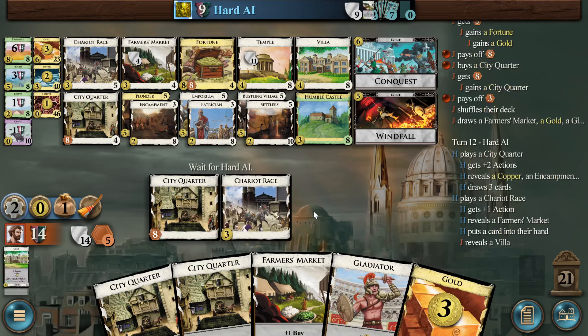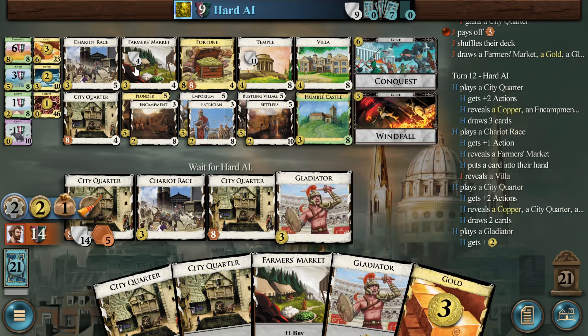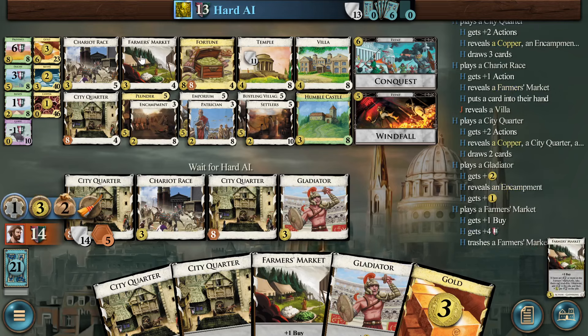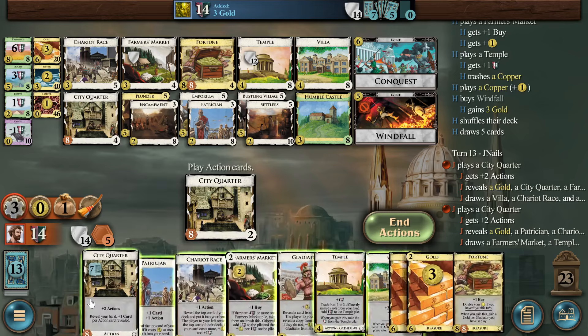I think the bot's just too slow to payload. It was a little bit over-aggressive with the City Quarters taking debt. The third City Quarter seemed a little bit inopportune. And then it's relying on these Farmer's Markets and getting pinned on the four-victory-point one. Encampment — and you got me there. You've killed your Farmer's Market. My condolences. Do you even have eight? Yeah, the bot's just dead. You can buy Fortune next turn, but that's just too slow.